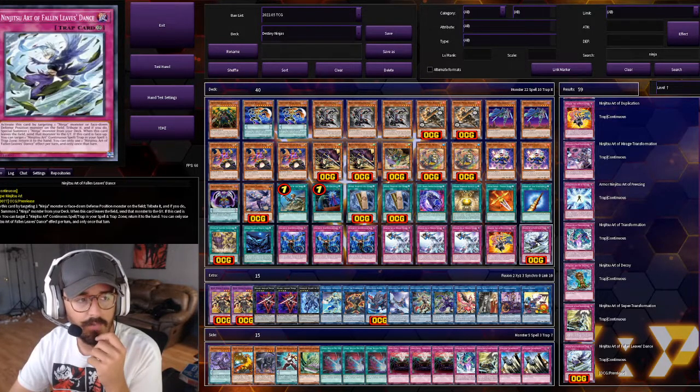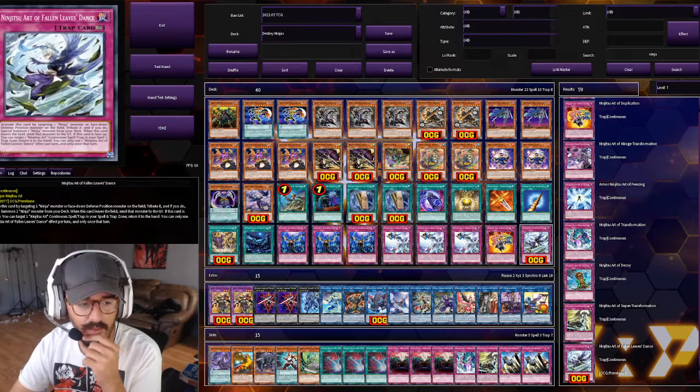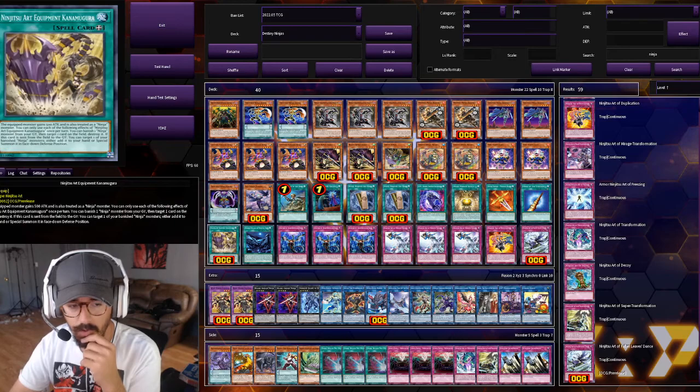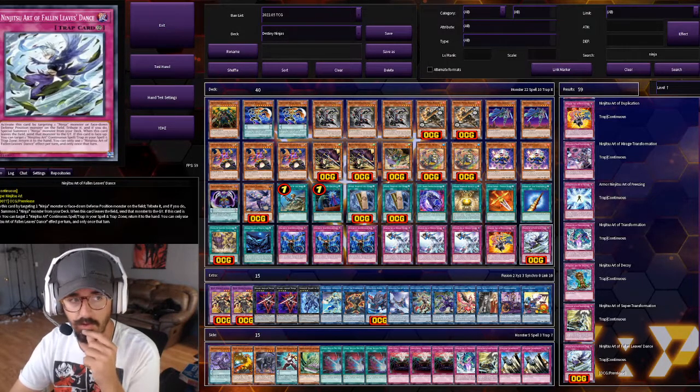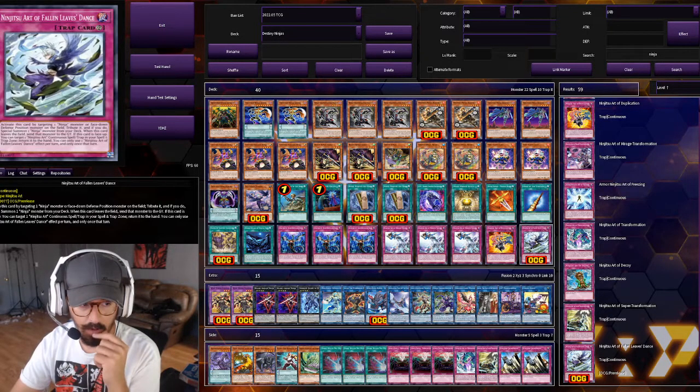Last up, the Ninjutsu Art of Fallen Leaves Dance. I probably use it the least, but it's not bad. It's the only Ninjutsu Art where if you use the equip card and equip it to your opponent's monster, you can target that monster on their board, tribute it, and special summon any ninja from the deck — which is pretty nuts.